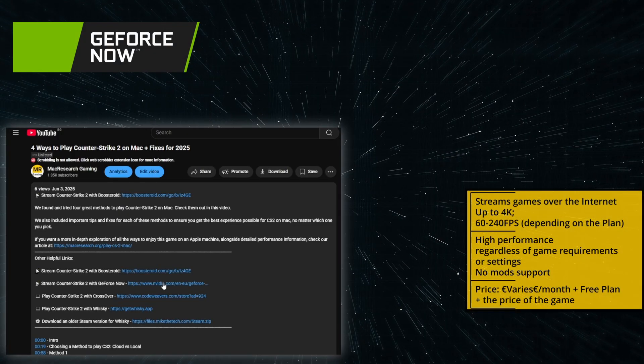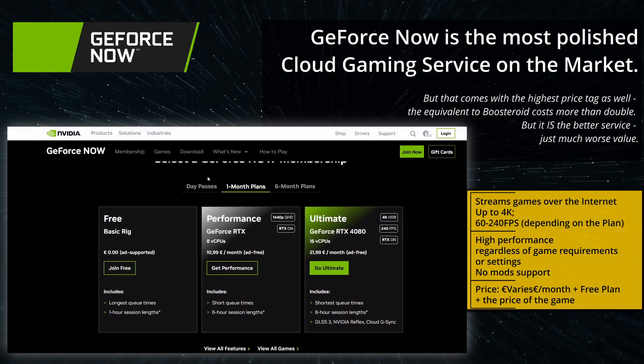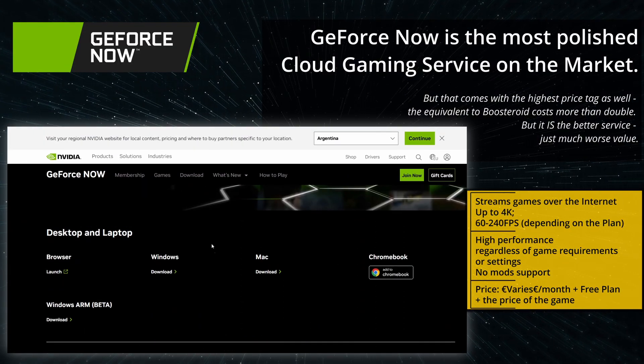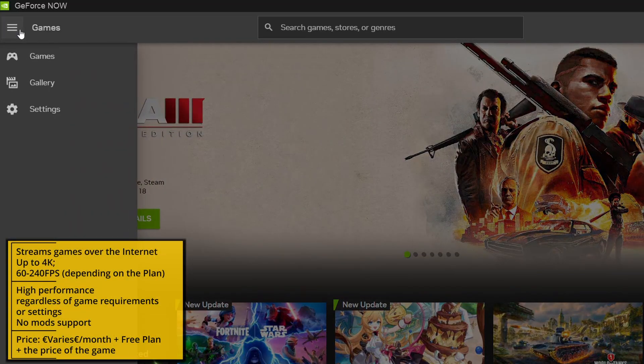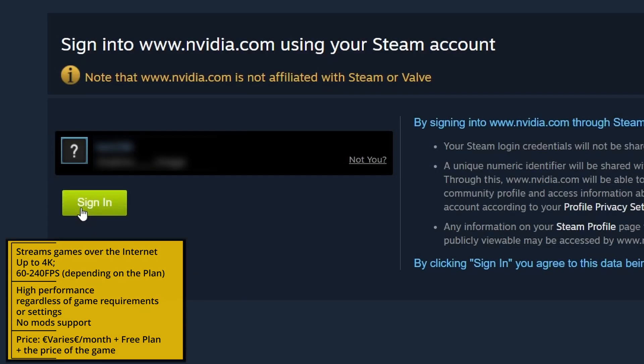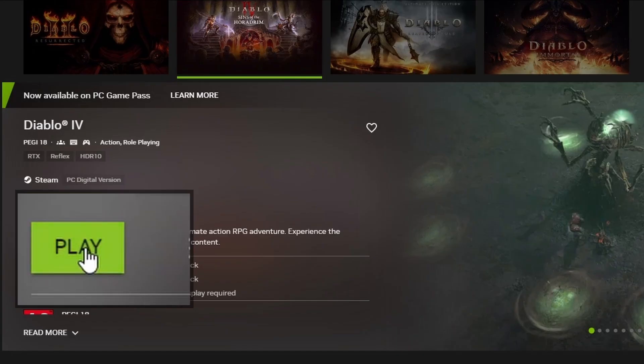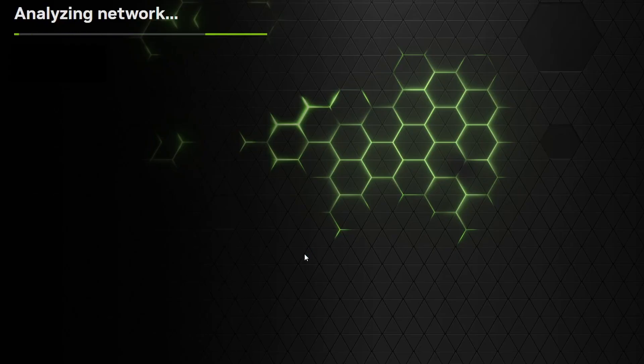Setting up GeForce Now is also easy. Follow the link in the description, click the Join Now button, pick a plan, and begin your subscription. Then get the GFN app from the Downloads section, log in, and first go to its settings. On the right, find the respective game store, click Connect, and enter your logins to link your game store profile to the app. Then return to the games section, search for the game, and launch it. GFN will run a quick internet check after which the game will start.